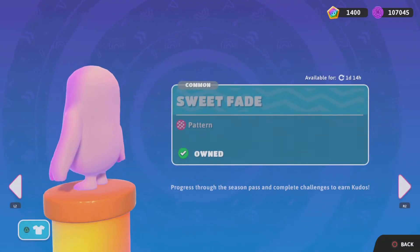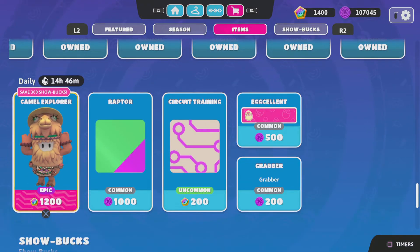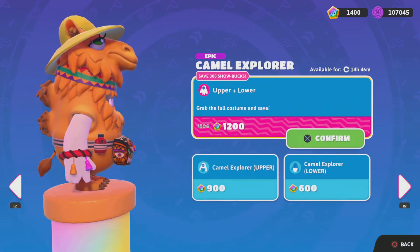Nay Nay is still here, the Blessed Sneakers and Baker Boy Cap, the Night Sky, the Baby Blue, and the Sweet Fade are all still here in the daily item shop. We have the Camel Explorer for 1200 Show Bucks and the Raptor Color for 1000 Kudos.